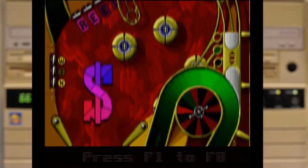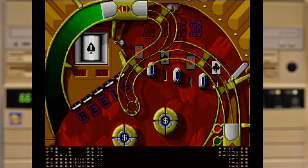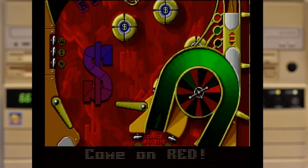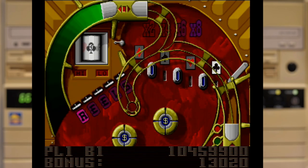The final table in Mania, as well as the whole collection, is Jackpot — a casino-based table with a lot going on. You can play a game of high and low, or you can go for the reels if you want to really rack up some score. But where the real money is, is in Roulette, where you get to pick which colour you're going for by hitting one of the ramps. I'm not sure about some of the sound effects, but overall it's a pretty decent table.